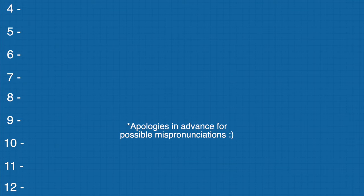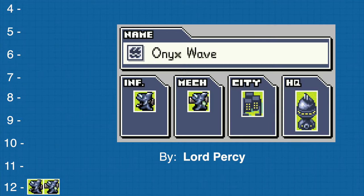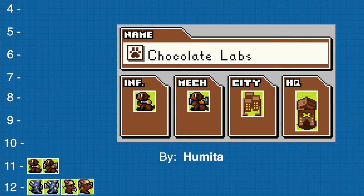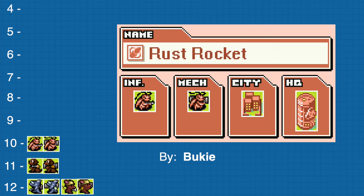Tied at 13th and 12th place, we have Onyx Wave by Lord Percy and Chestnut Tree by Hiram. At number 11, we have Chocolate Labs by Umita. At number 10, we have Rust Rocket by Buki.